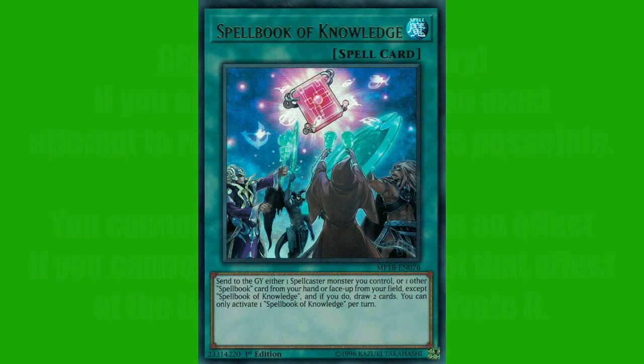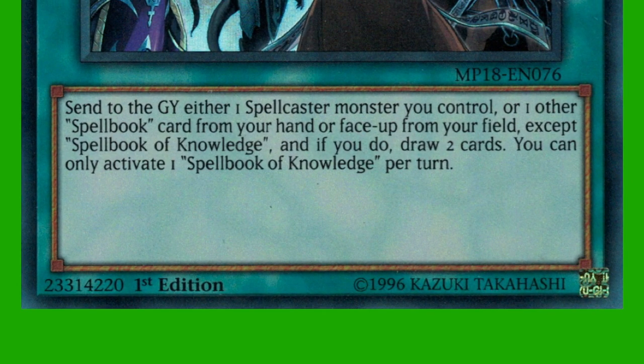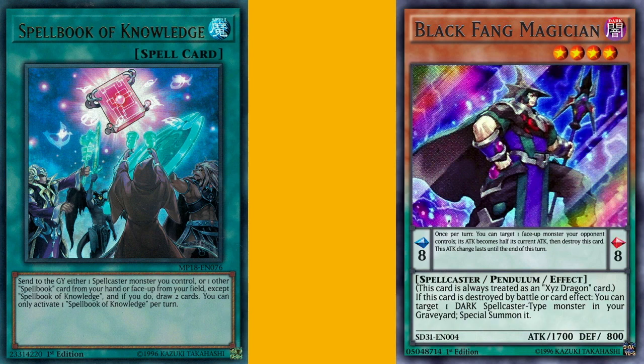Here's another common thing that comes up when it comes to activation legality. We are activating the Spellbook of Knowledge, which is a normal spell card with the following effect: send to the graveyard either one spellcaster monster you control or one other spellbook card from your hand or face-up on your field except Spellbook of Knowledge, and if you do, draw two cards. You can only activate one Spellbook of Knowledge per turn. Commonly, players will try Spellbook of Knowledge in a Pendulum Magician deck, which are a bunch of Pendulum monsters that are also spellcasters. If you activate Spellbook of Knowledge, you can try to send to the graveyard a spellcaster. It's not a cost, so it doesn't actually need to go to the graveyard in order to select it as a target for Spellbook of Knowledge.